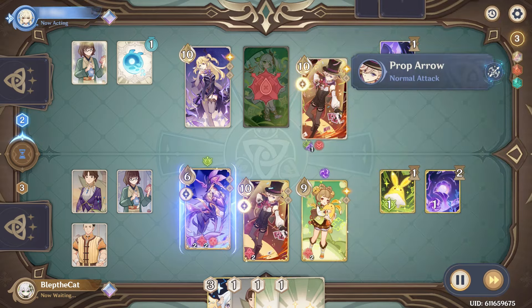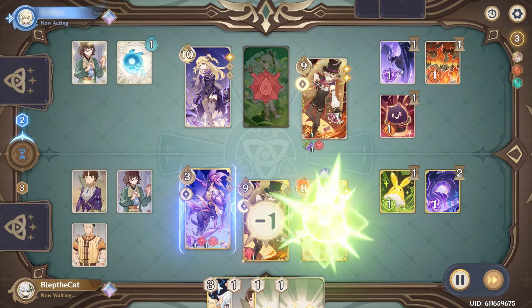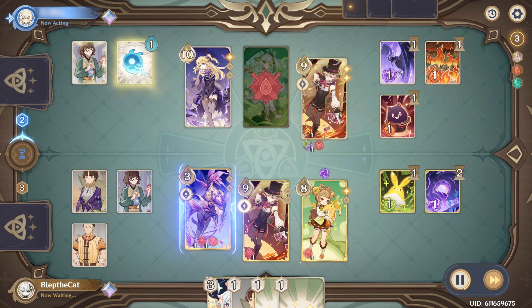The opponent hasn't lost yet, so they are going to be able to Linny burst next round. They're trading quite well with us so far. Normally I would want to end on Seahorse, but if you look at the summons — even if Seahorse absorbs that one extra damage, because of that Nahida seed, that is going to be just enough damage to take out Seahorse.